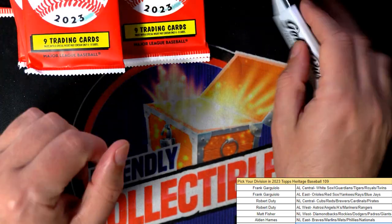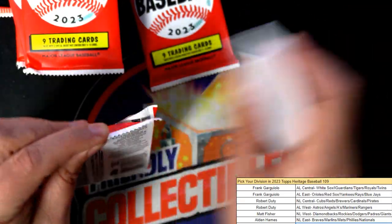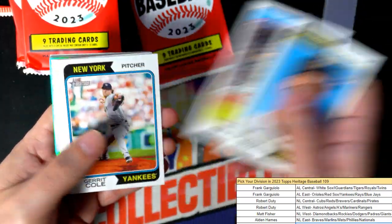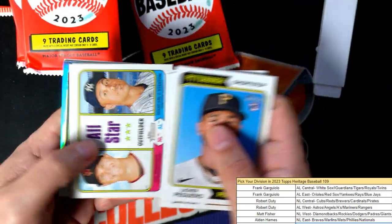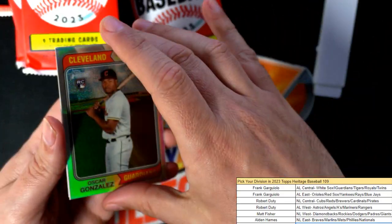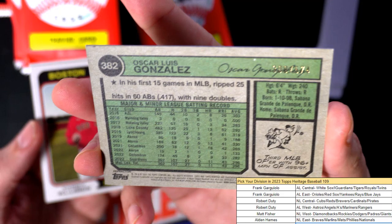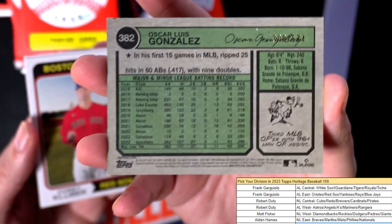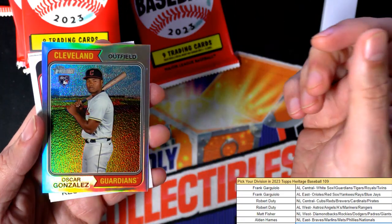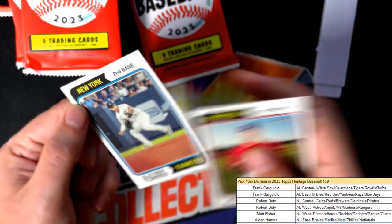Guys, we're still looking for the hit in this Heritage box. We're gonna have more Heritage becoming available — I hope you pull something big. What is this? Nice rookie there. We got a foil Guardians card, number 574. That is really cool — congrats, Guardians owner Frank G, that one's for you.